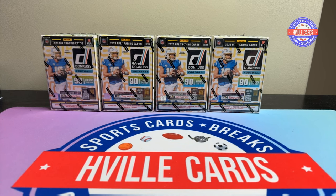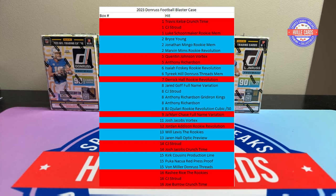Here is what we've hit so far out of 16 boxes. In the last video, boxes 14, 15, and 16, we hit two CJ Strouds in those three boxes, which is pretty amazing. And a Puka Press Proof and a Burrow Crunch Time. I guess those are the big ones.